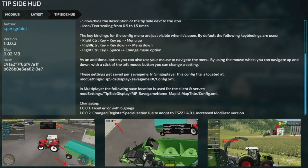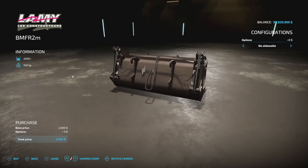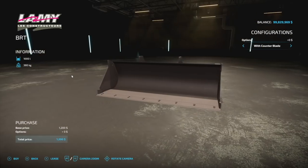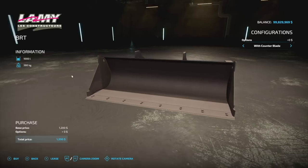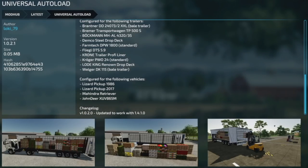Mod updates for PC and Mac: first is the Tip Side HUD version 1.002 — changed the registrar specialization Lua to adopt FS22 version 1.4.0.1, and increased the description version. Next is the BMFR2 Grapple Bucket version 1.0.1 — improved textures and improved 3D model. There's also an update to the BRT Shovel version 1.0.1 — improved textures and mod description version. And your last update today is the Universal Auto Load version 1.2.1, updated to work with version 1.4.1.